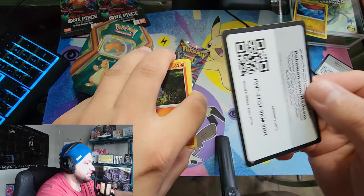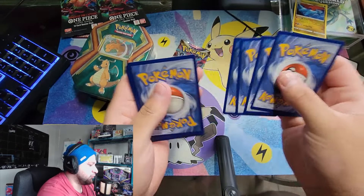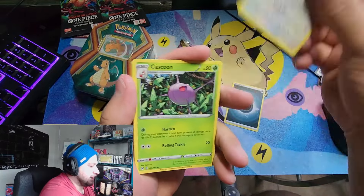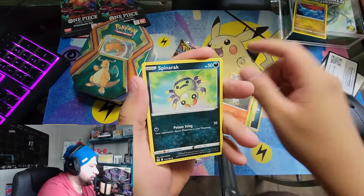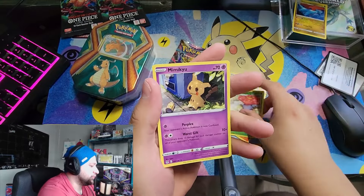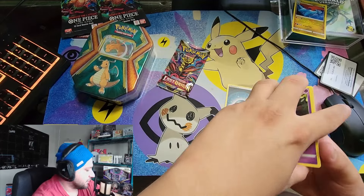This one is the same way. One, two, three, four to the front. We got dark energy, Ambi Palm, Cascoon, Mirage Gate, Litwick, Spinner Rack, a Palm, Clefairy, Slugma, reverse Vile Plume, and a non-holo foil Mimicue.